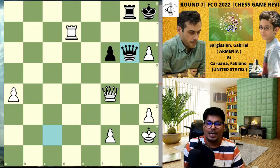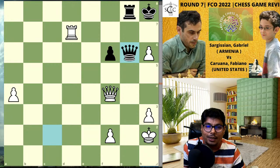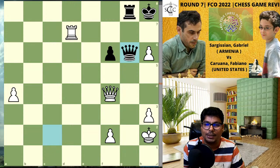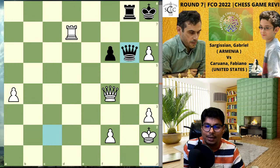The match today is played between Sargisian Gabriel from Armenia versus Fabiano Caruana from the United States. On the board there is one move that is going to defeat Fabiano Caruana, and today in this video we are going to analyze from the beginner's chess point of view the openings that have been played and what is the move that made Fabiano Caruana lose against Gabriel Sargisian at FIDE Chess Olympiad 2022.